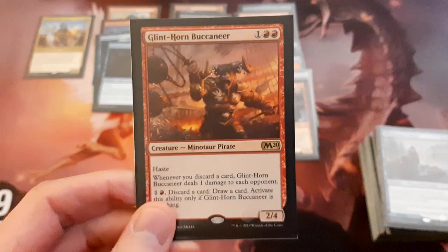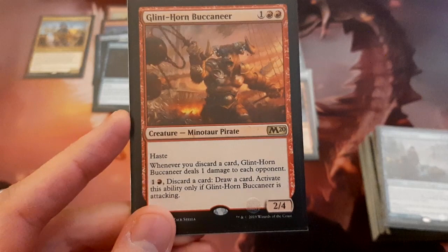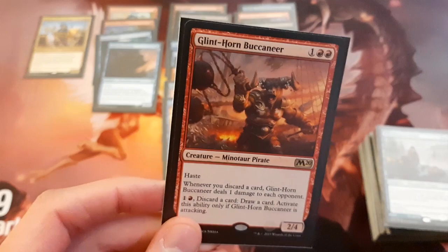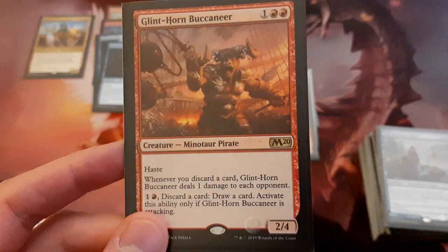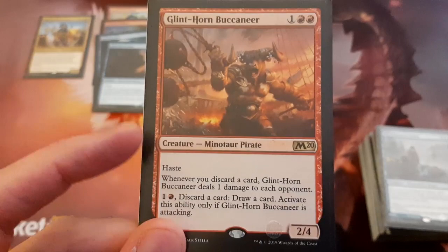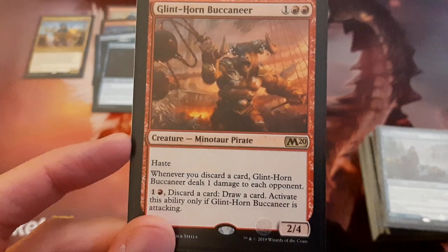We've got Glint-Horn Buccaneer — a 2/4 for 3 with haste, so it's got a little bit of extra toughness. Whenever you discard a card, it deals 1 damage to each opponent — notably each opponent. You can also pay 1 red, discard a card and draw a card, but you can only activate this ability if it's attacking. This card provides a lot of value — it's a 3-mana creature with haste that can help trigger Beckett Brass. It's one of the cards that enables our small discard theme, and whenever we discard something we can get in some extra damage and filter our hand a bit.